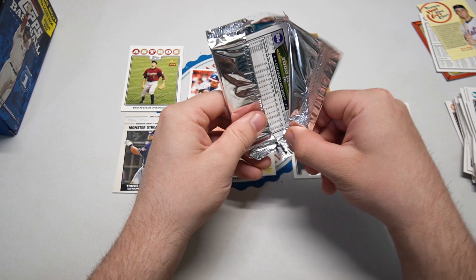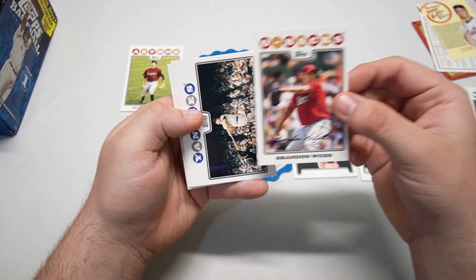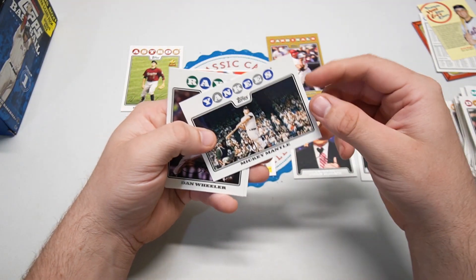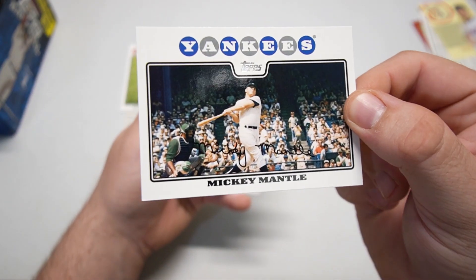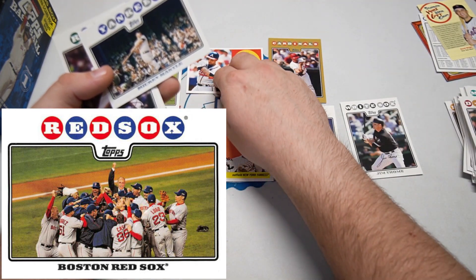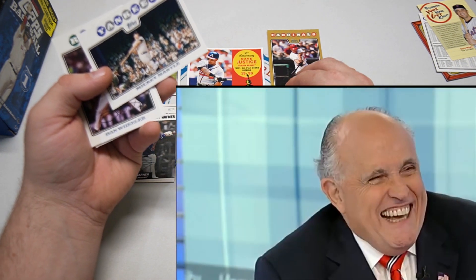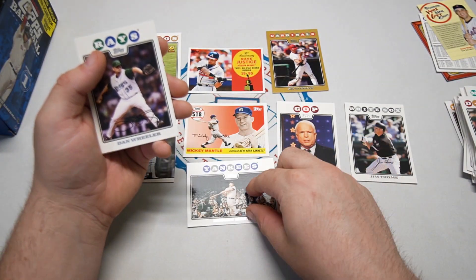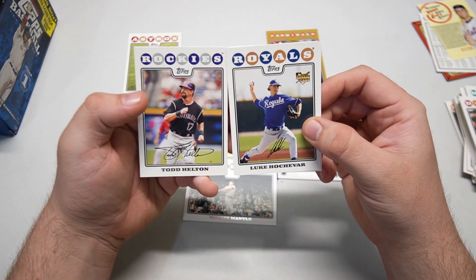That was it for our base packs. Now we're supposed to get five cards in the bonus pack — let's see if we get anything special or just five more base cards. We did get a Mantle! That is one of the ones you want to see — a 2008 Mickey Mantle. We didn't get the Joey Votto, but we did end up getting the Mickey Mantle. Very cool. Dan Wheeler, Luke Hochevar rookie, and a Todd Helton — all right!